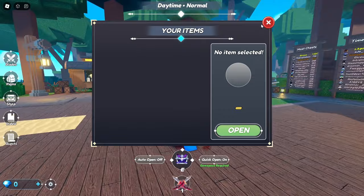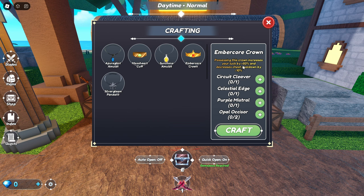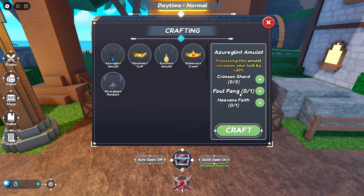Let's open one more Chest of Dreams. Oh here's the merchant right now. I guess it's the easiest one to get. But the merchant right here — you can craft stuff. This one gives 20% luck, cooldown, 50% luck, cooldown, and luck. This one increases your luck during map events by 60% — so you could use this during events. And this one you'll use overall. So you're going to need Circuit Cleaver, Celestial Edge, Purple Mistral, and Opal Akazur. This one we need Crimson Shards, Vow of Fang, and Heaven's Faith. I don't know how rare those are.